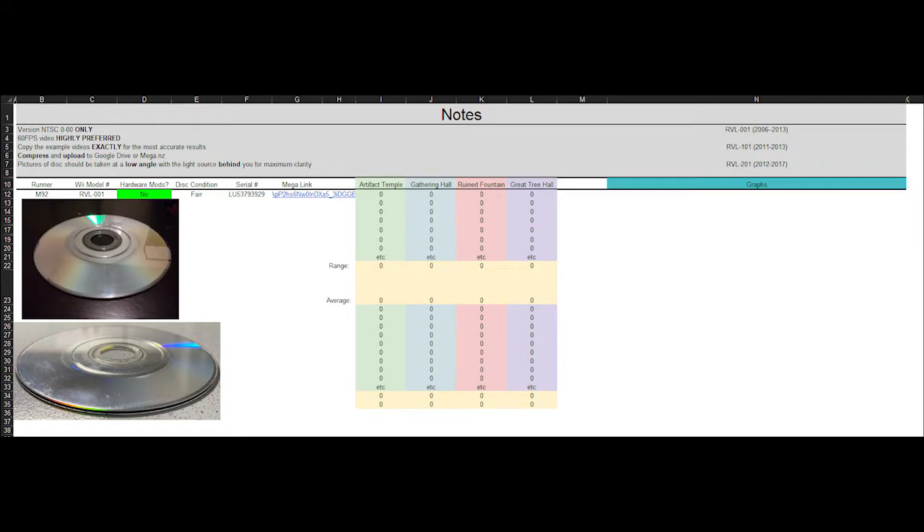Once you have all this info filled into the spreadsheet — linked in the description as both an Excel and Google Docs version — you can send that info over to myself, Metroid0925, in my Discord DMs. They're wide open, so go for it. We're going to put all that info together, fill in all the data, and try to come to some conclusion about what the different Wiis' load times are looking like. If you happen to have multiple Wiis, it would be very much appreciated if you could run these tests on all of them, regardless of whether they are the same model numbers, just to have more data. The more data we can collect, the better — hopefully we can come to some proper conclusions.